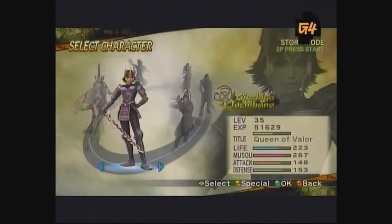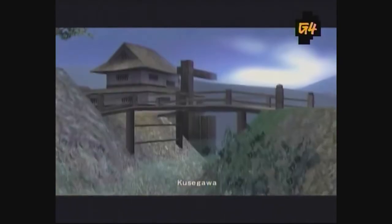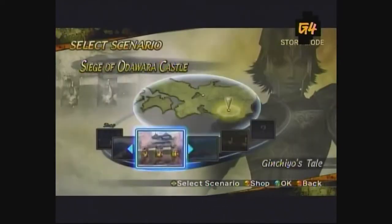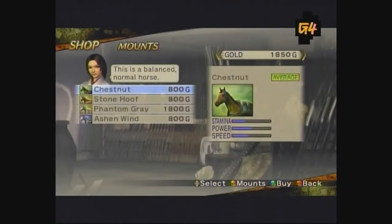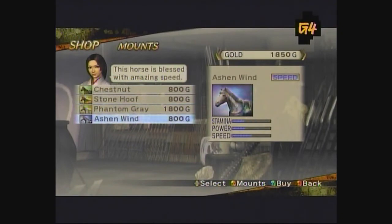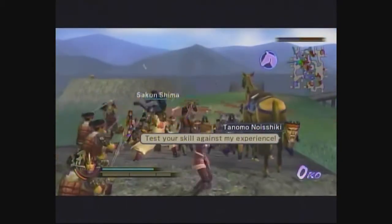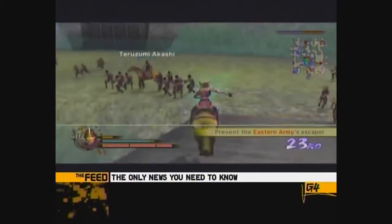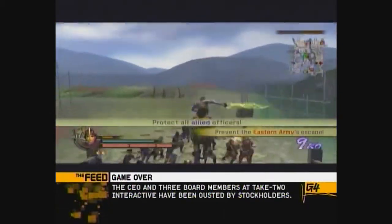Jinxio's 3rd level, the Battle of Kusigawa, presents a tough challenge. You need to take down all enemy officers without losing any of your allied officers. Before you start the level, enter the shop and buy a horse — look for one with a good speed rating, and if you're lucky, you might even find one on sale. The first objective requires you to cross clear over to the southeast corner of the map and prevent the eastern troops from abandoning their positions. On the way, you'll encounter a couple of minor officers.